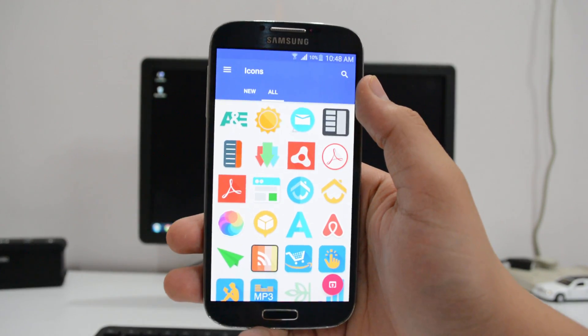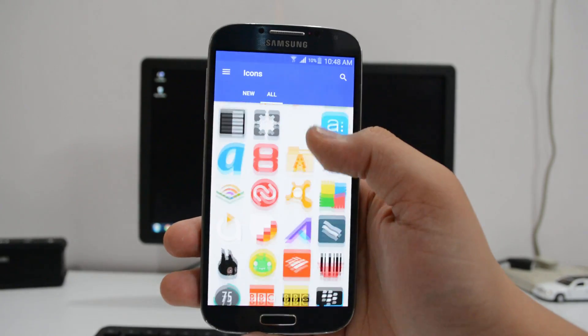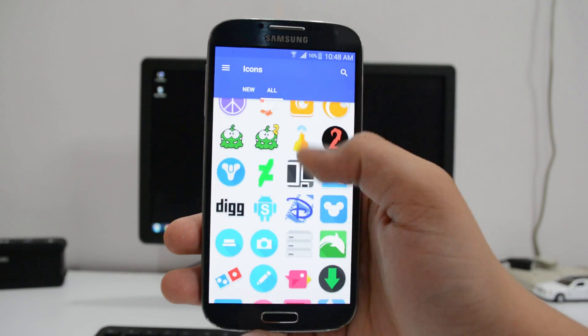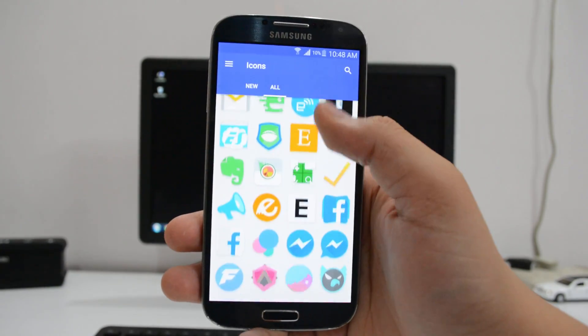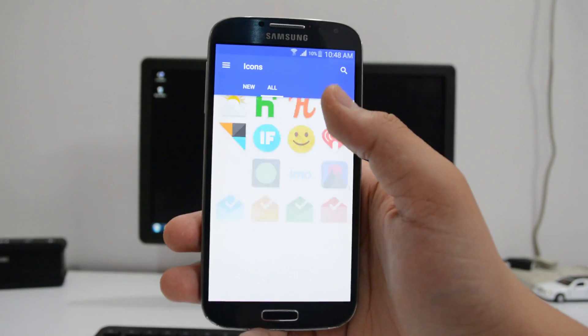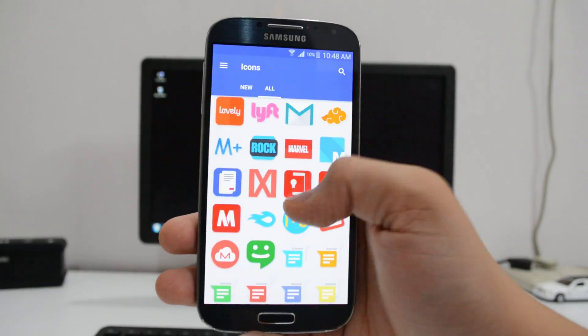Next up is an icon pack called Moonshine, and hands down this is the most colorful and vibrant pack I've ever used. All the logos have really bright colors and look straight up beautiful. There are tons of icons available, and some apps have many different color options for the logo as well.